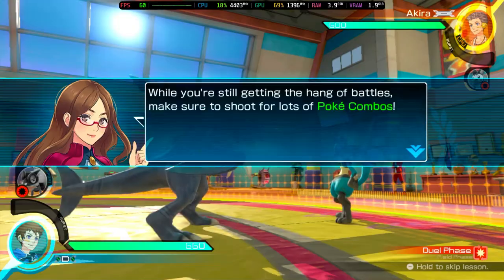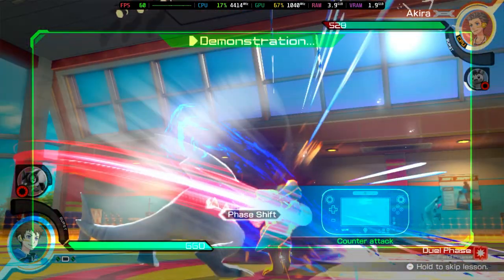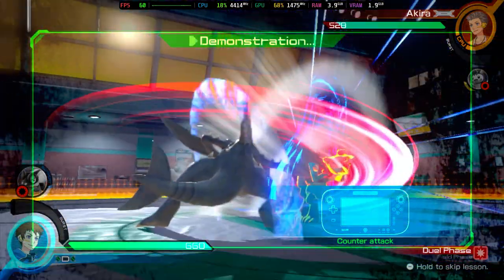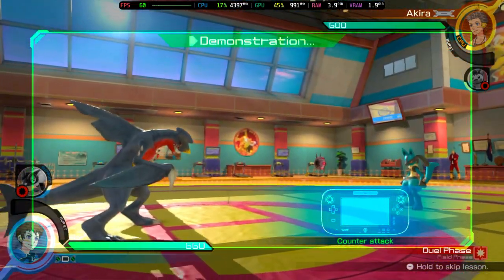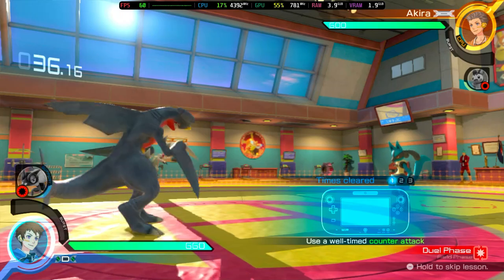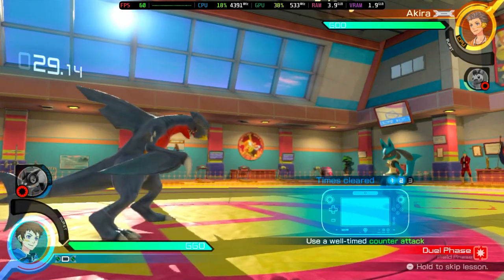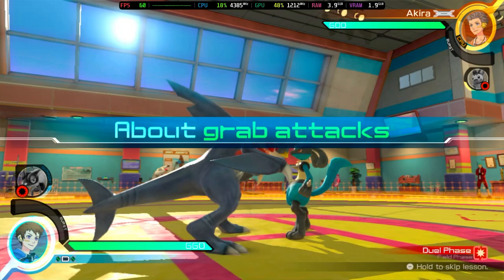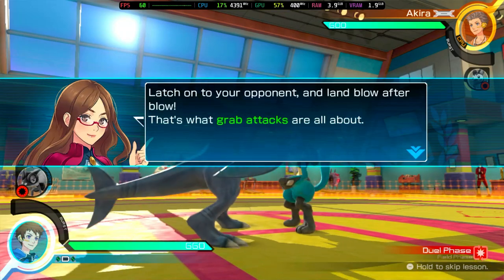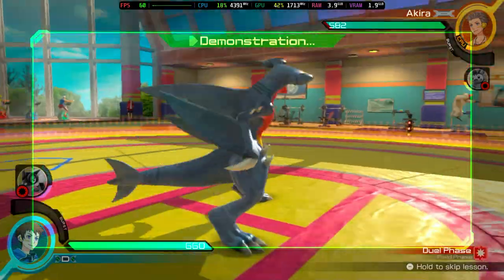While you're still getting the hang of battles, you can use counter attacks. Try to counter your opponent. Latch on to your opponent and land blow after blow — that's what grab attacks are all about. By using grab attacks, you can latch on and land blow after blow.